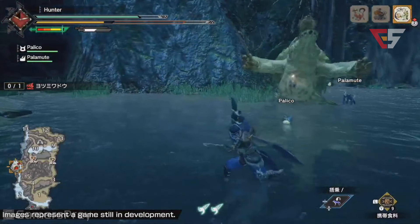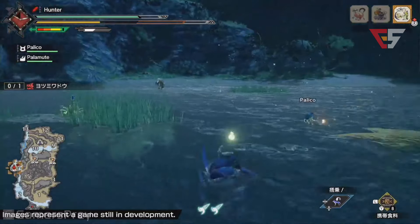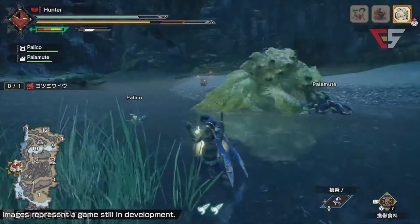There's also a special item that looks like a little owl that you can send off into the distance — it will search out and scout the locations and types of monsters. A scouting item, I suppose.